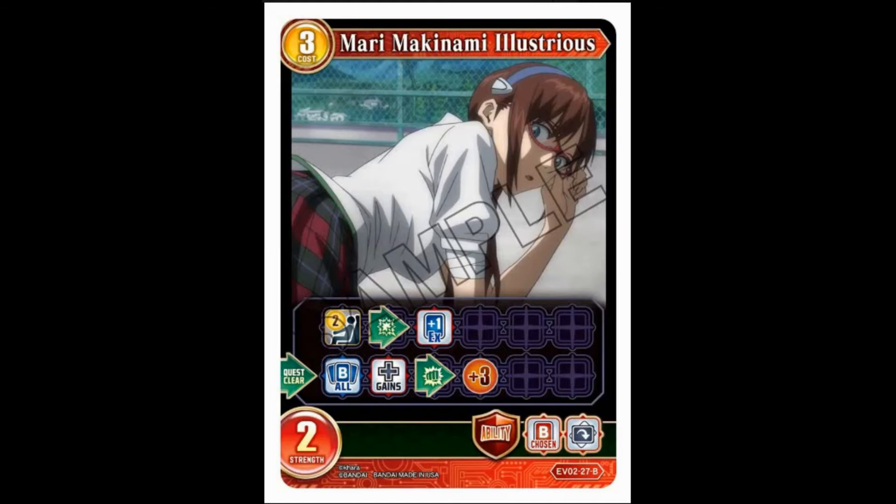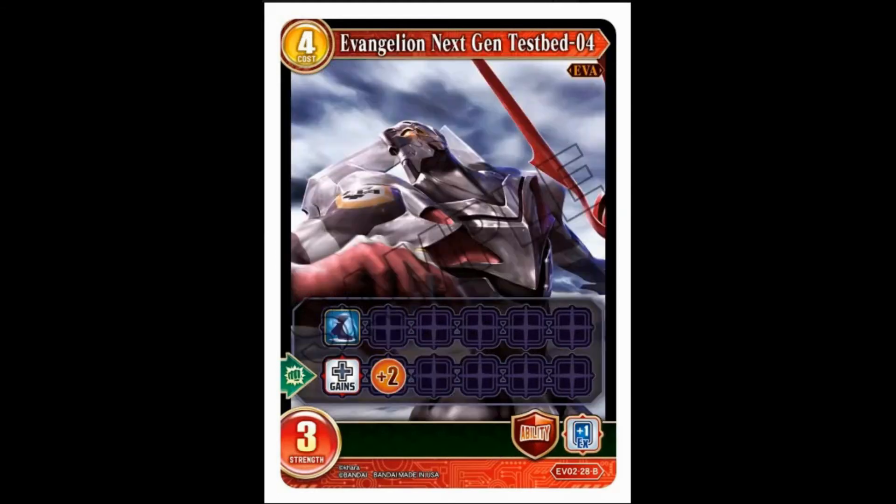There's a guardian ability where you choose a butler and tap it. Maybe there is a red questing deck you can make, which also leads into an aggro effect that you just want to win normally with — very confusing card, I don't know what they're thinking. Four-cost, three-strength — I have the Next Gen Test Bed Unit 4, which I think is Mari's one.